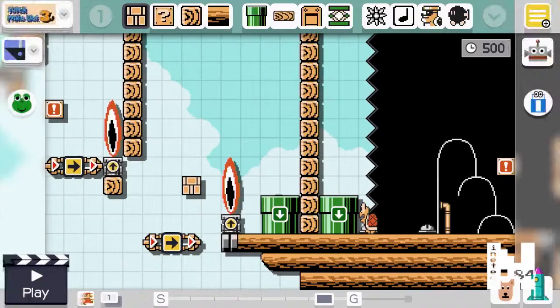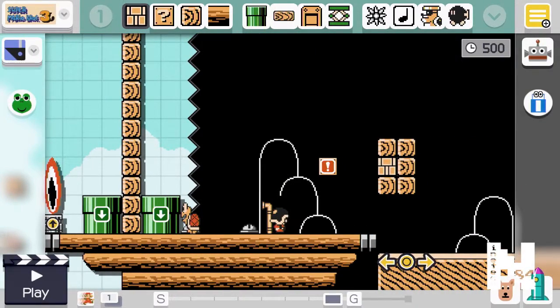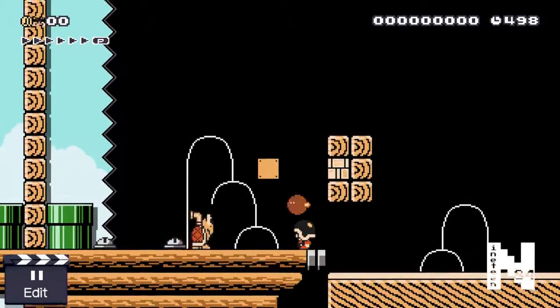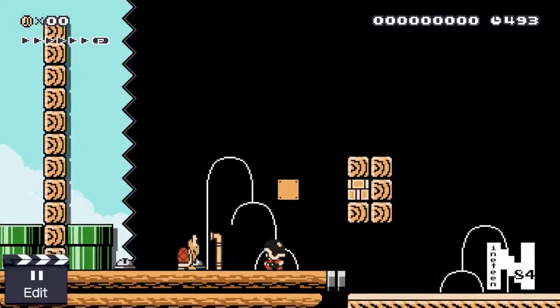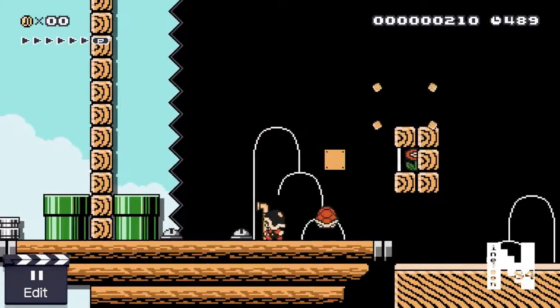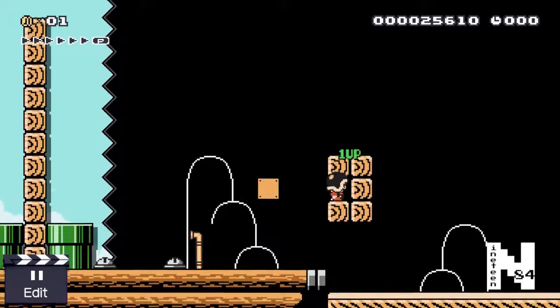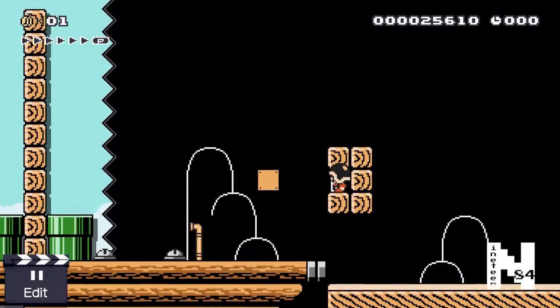One last second chance I can show you - at the final place, if you screw up the bomb at the goal, you can hop up on this turtle, grab the shell, and hit the brick in the middle - and there you go, you can clear the course that way. Those are the second chances I mixed in.